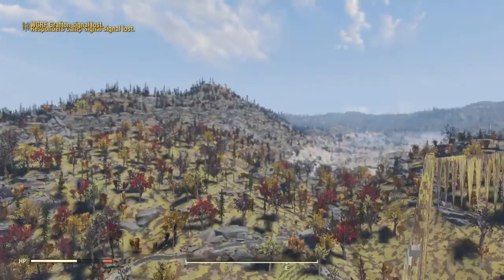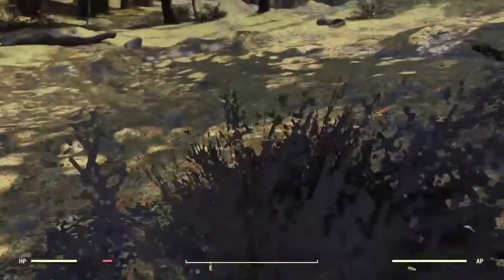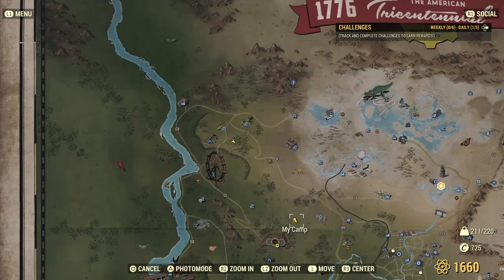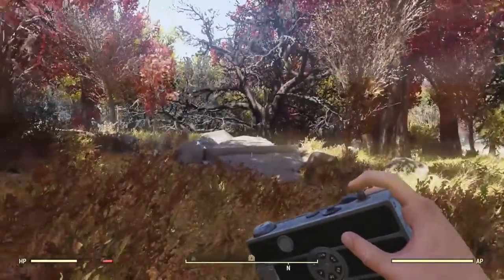And yeah it happened again, so I'm guessing it's pretty consistent. It looks like I don't take fall damage, or I don't die because I'm not in power armor at the minute - so from that height I should have died. But it did send me in the same general direction and I landed in the same area. I'm not sure if it's only going to send me in this direction or if it's because I started in the same place twice.